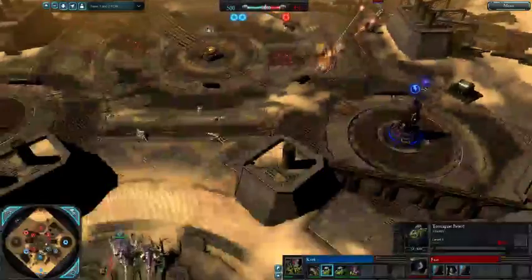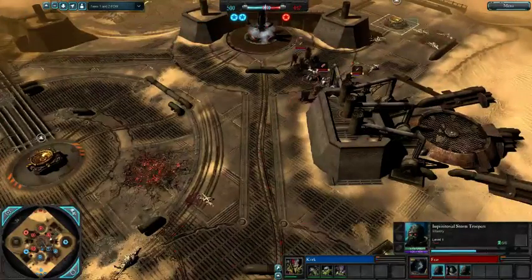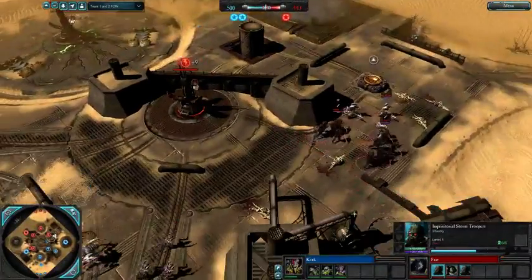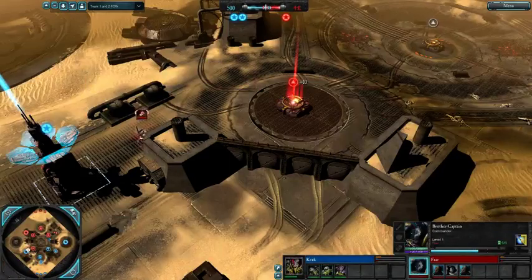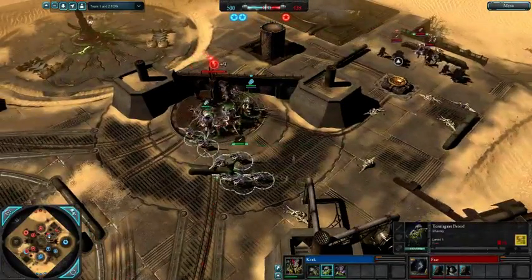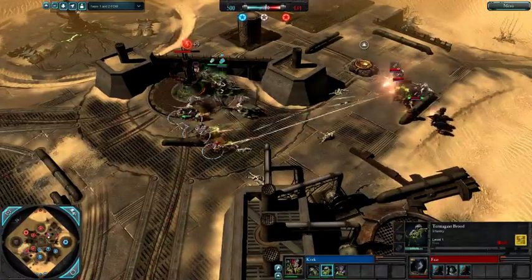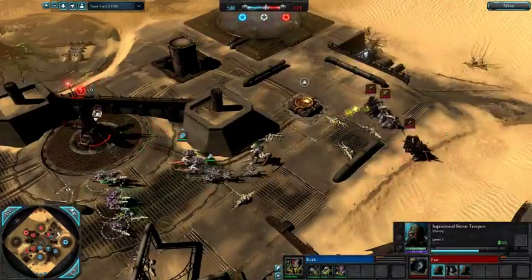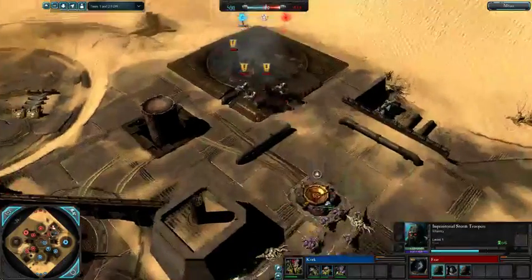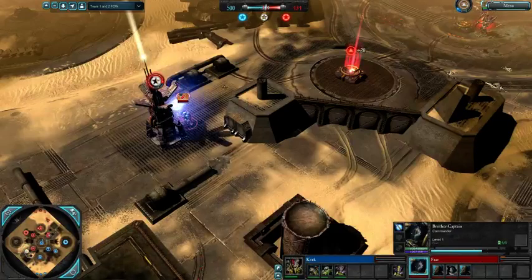This composition that Kvek has right now is going to struggle — he might lose that cap, and he does, which is unfortunate. Another decap coming off from Fear, and there's nothing that Kvek can do about it, certainly not when he's got his whole army here. It's very hard to kill extremely tanky melee commanders in melee, at least early on. Considering he lost his Termagaunts, the Brother Captain's gonna have a lot more freedom.